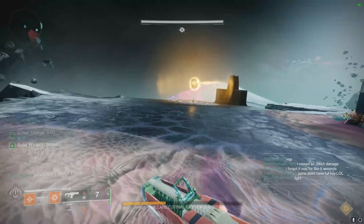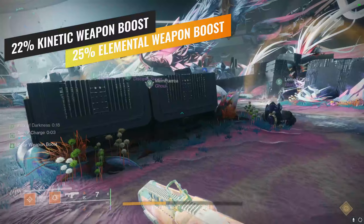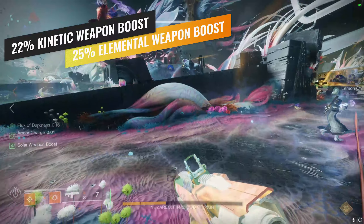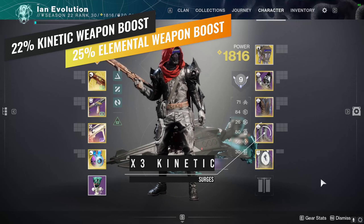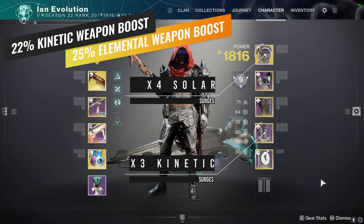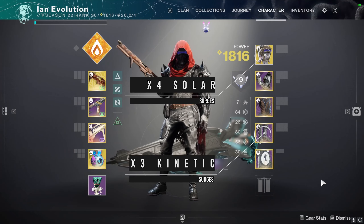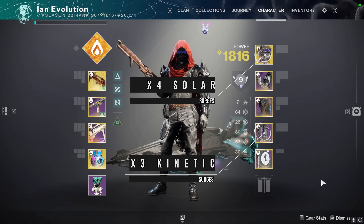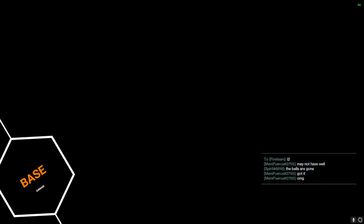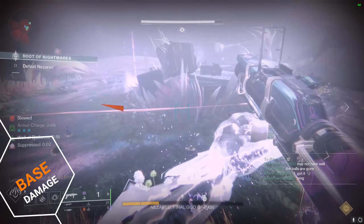Getting into the meat of why I brought you here: the day-one hunter damage meta build. What makes Foe Tracer such an awesome pick is the idea that you can split your surges. For example, if you are a solar hunter using Apex Predator, the times 4 surge boost from Foe Tracer will apply to Apex, and on your legs you can rock a 3x kinetic surge if you are going for that Izanagi hot swap rotation. This is just an example of what I'm talking about.